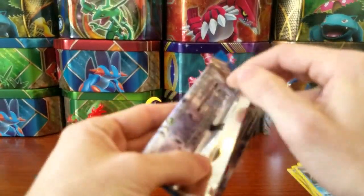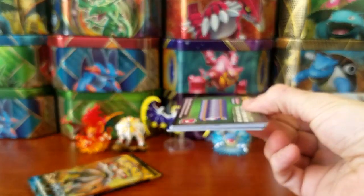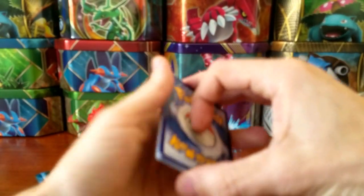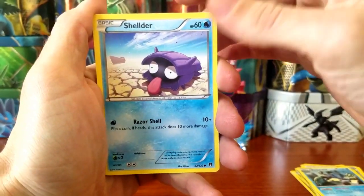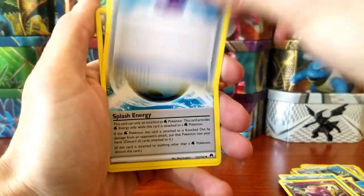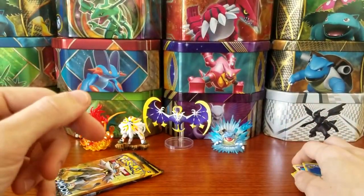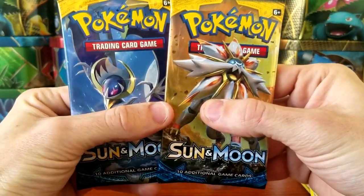Jumping into Breakpoint now. I also want to let you guys know I switched up the studio a little bit today — I worked on the lighting and some focusing issues I was having, so if the video is looking any better, let me know in the comment section down below. Any feedback is highly appreciated. In our one pack of Breakpoint we got a Shellder, a Drowzee, a Spritzee, a Totem, a Clefairy, a Potion, a Splash Energy, Misty's Determination, a Numel, and a Golduck — non-holographic.